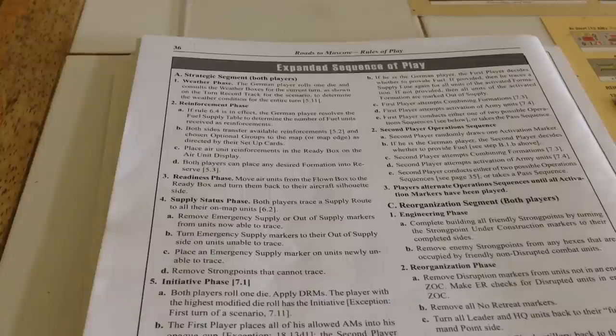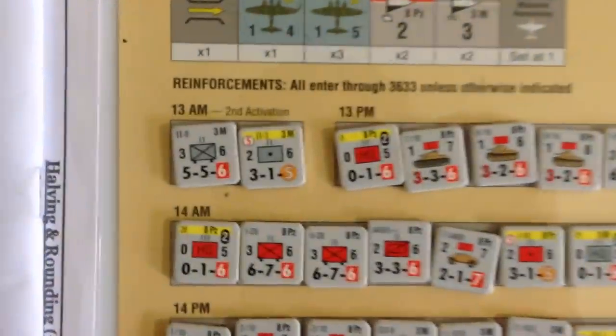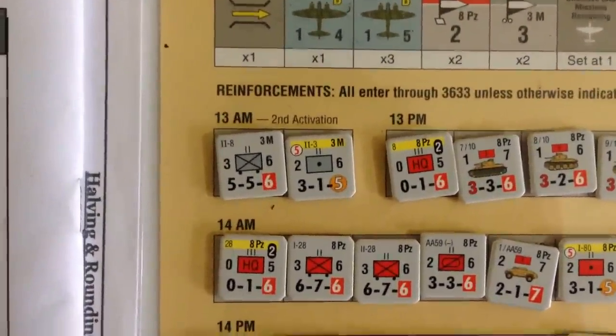Not having fuel is refreshing in some ways — as the Germans, you just move ahead without worrying about it. It takes less time and is one less thing to think about. So this is where reinforcements come in. For the Germans, we only get two units and they only come in on the second activation of the 3rd Motorized.